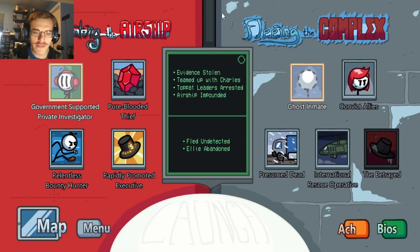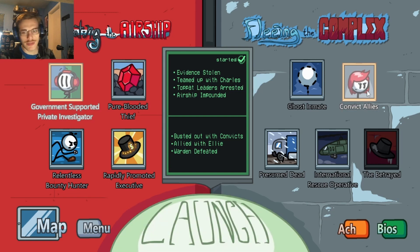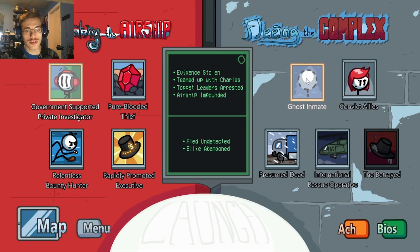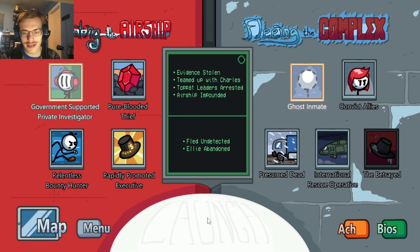Hey there, it's JonBerry555. So in yesterday's video, we did the Government Supported Private Investigator and Conflict Allies set of events for the Henry Stickmin Collection, Episode 5, Completing the Mission. Today we're going to be doing Government Supported Private Investigator and Ghost Inmate. Let's just jump right on in.